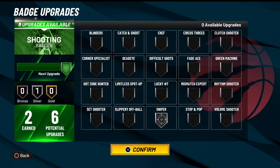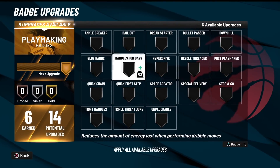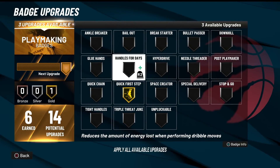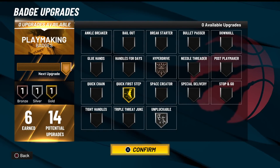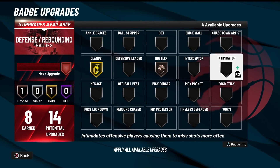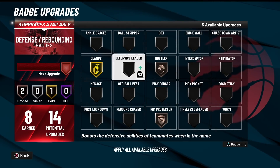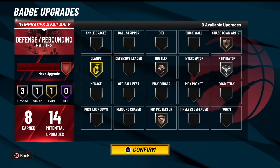We're going to do Sniper silver, even though I don't plan on taking any kind of shot with this dude — we're going to rim run and mash. Quick first step, Hyperdrive, and Unplug. I think Hyperdrive helps with running forward, that's why I chose it. For defense, I did one on Hustler — you always need some kind of Hustler. Rim Protector so you can guard the paint pretty well, Chase Down to help it out, and the rest on Intimidator.